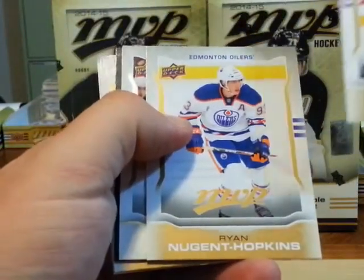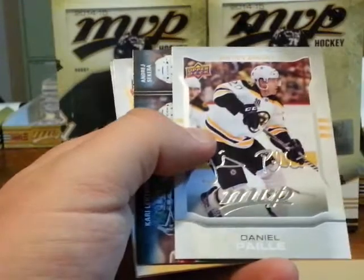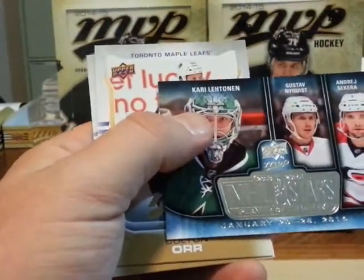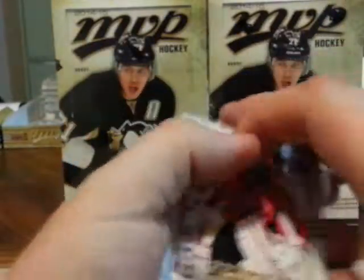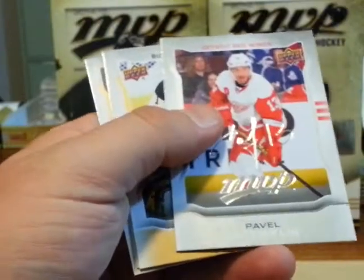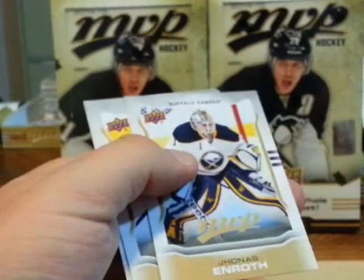Ryan Nugent-Hopkins short print. Daniel Pial silver script, Player of the Week three stars — Carey Letinen, Nyquist, and Sreka. Mario Lemieux short print. Pavel Datsuk silver script.